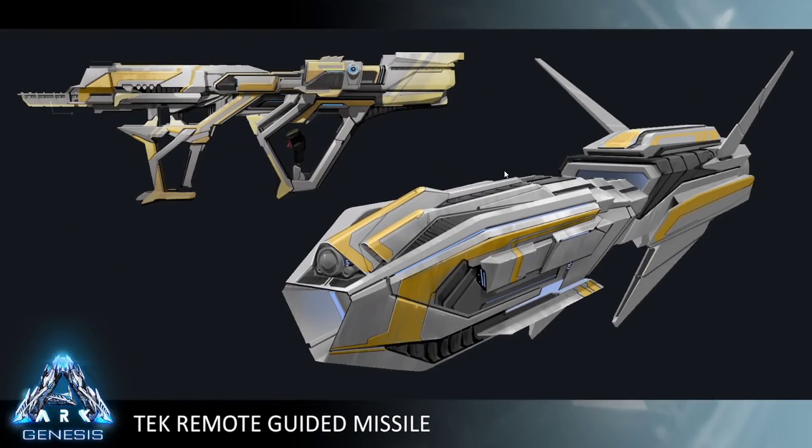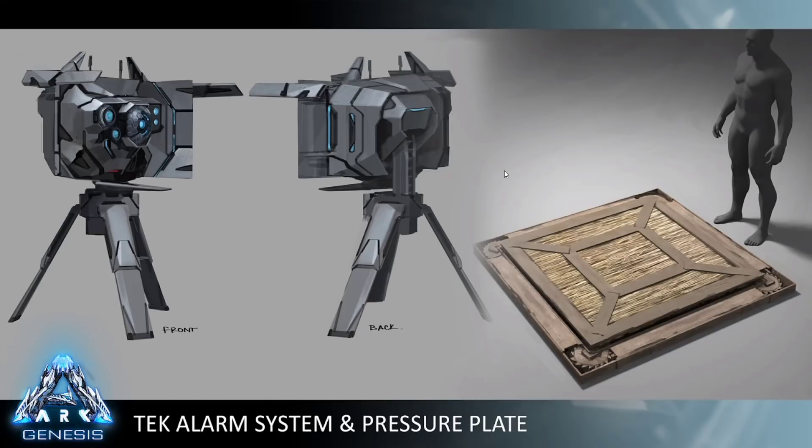Our tech remote guided missile is fantastic. It is a shoulder-launched, remote-guided, and remote-controlled missile. Once it launches, you have control of where it goes — it's very fast and keeps getting faster. It does quite a bit of damage, and once you learn how to aim it and pre-plan your path to hit your target, it's quite rewarding. You can leave a message on the missile for the players hit by it, and you can also paint it to add your own unique flair.